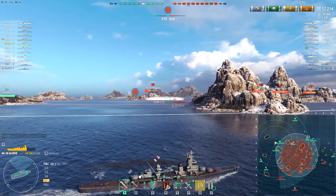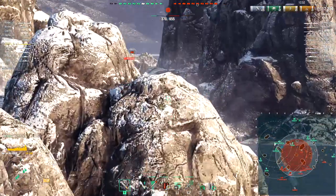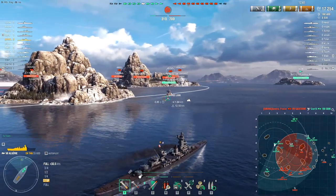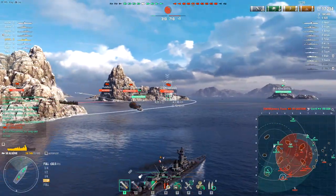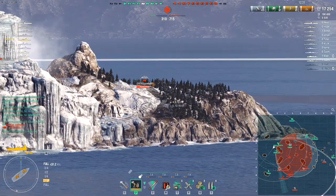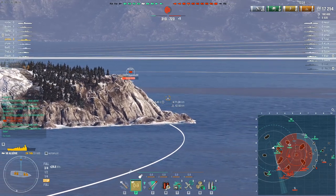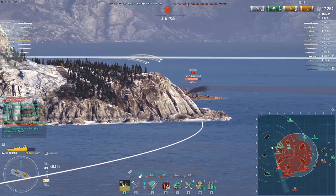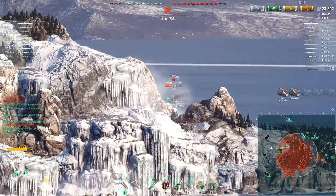He's come over to this flank because this team is really scattered — there's not a good place to push or support. He's chosen to come over here because he's got a bit more island cover to work with, and the Scorna is spotting those battleships, so there's a chance to farm them for some damage. The enemy team has very firmly got the inner two caps and are only just blocking the outer cap with two or three ships.